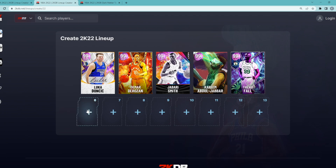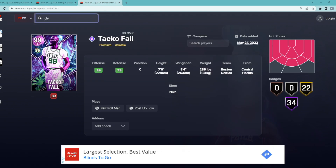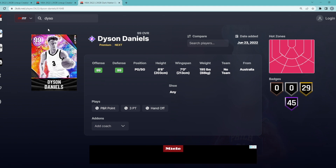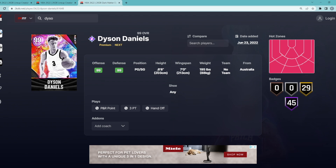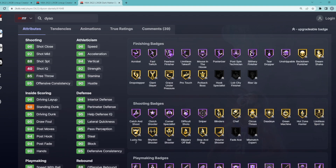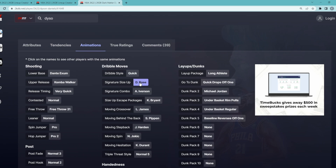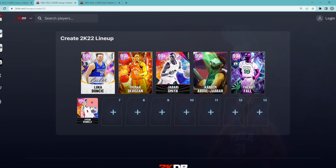At the backup point guard spot, we're going to get the Dark Matter Dyson Daniels. I think Dyson Daniels, you could debate, is a top-3 point guard in the game right now — possibly better than Jokic and Harden, though Jokic might still be a little bit better. Dyson is easily a top-5 point guard. He's a point guard and shooting guard, 6'8 tall with a 7'0 wingspan. His stats are basically like Invincible cards, and he's got quick dribble style, D-Rose size-up, Kobe Bryant escape with the Scottie Pippen behind the back, plus the X base and normal leaner. He's around 45 to 50,000 MT.